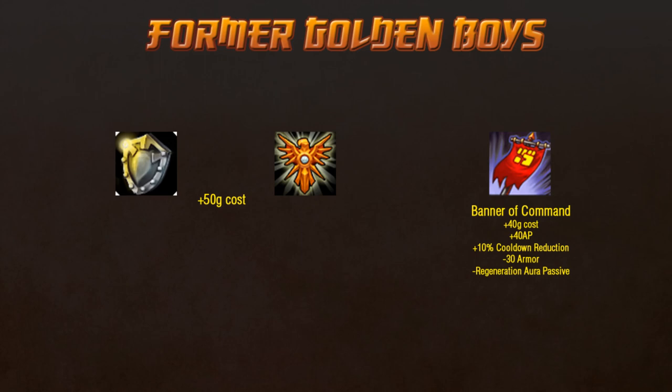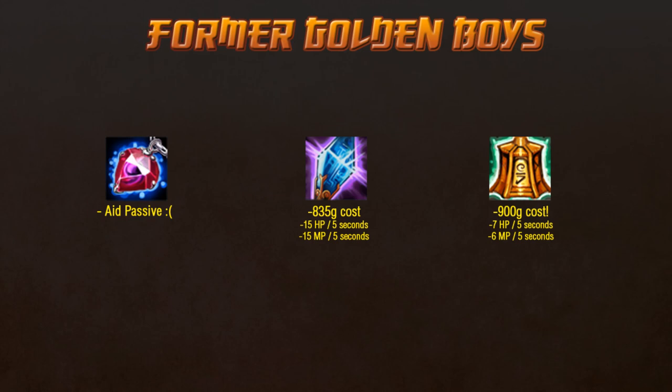Banner of Command is replacing its Emblem of Valor with a Blasting Wand, so instead of the armor and regeneration part of its aura, it gets another 40 AP and another 10% cooldown reduction. This is an interesting change, and I'd like to see how it goes on a heavy-pushing AP champion like Heimerdinger, who no longer has built-in CDR. Eleisa's Miracle, which was already considered bad, has been made even worse. It builds only from Fairy Charm and Rejuvenation Bead, and hasn't been reduced in cost at all to compensate for the lack of gold gain used to build it. Worse still, the aid passive has been removed, leaving it only with the this-disappears-after-three-levels thing. I can only see this getting play if you plan for extremely long games — not entirely sure what's going on with this.